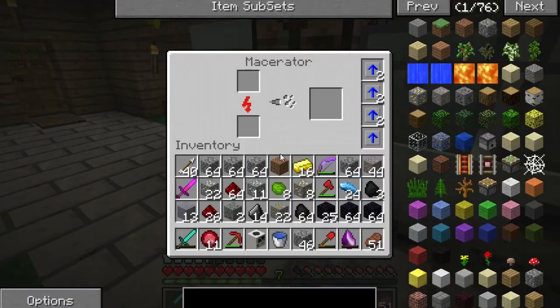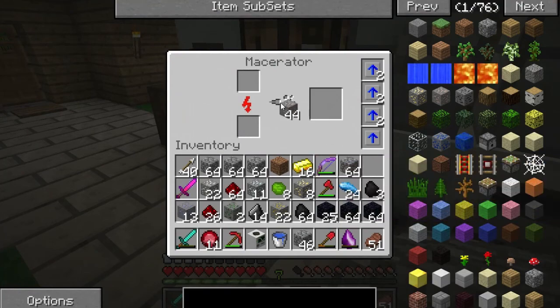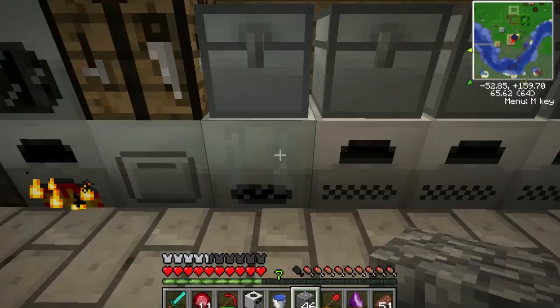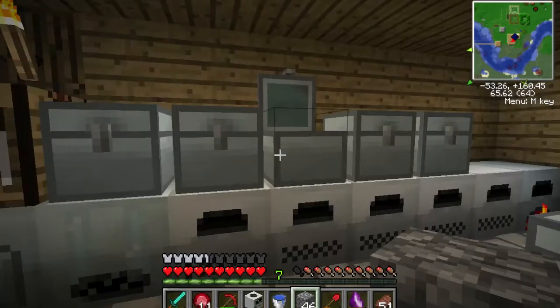So I'm going to put some of this stuff in the macerator. Let's throw our iron in there and collect the silver. We're definitely going to have a lot of stuff to go over.